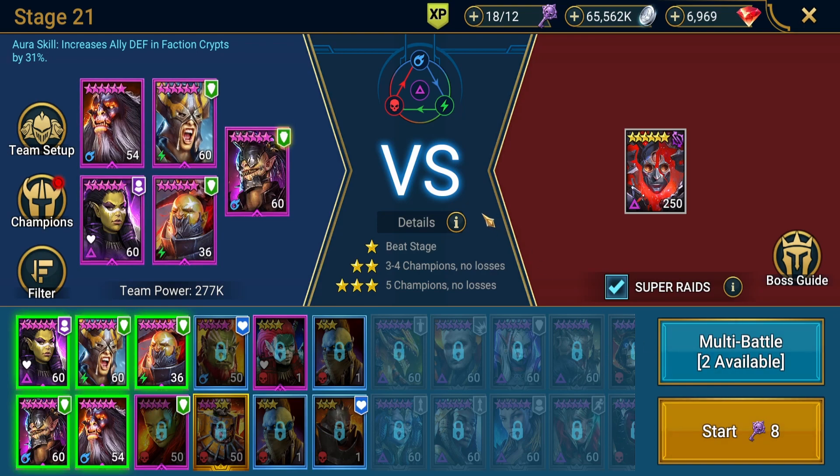We're going to start off — I'll show you the team, I'll show you the run, and then at the end I will go over their stats, their masteries, and whatever gear they have going on. So here we have Dhukk the Pierced, probably pronounced incorrectly, providing ally defense in faction crypts. We have Sandlashed Survivor, we have Vrask, we have Seer, and we have Old Hermit Jorrl.